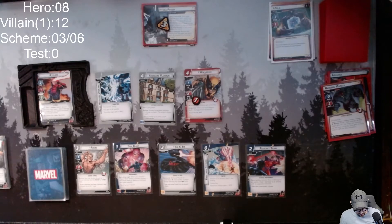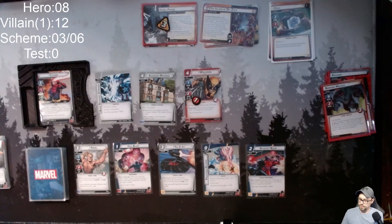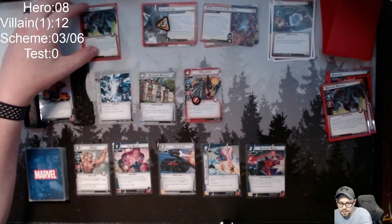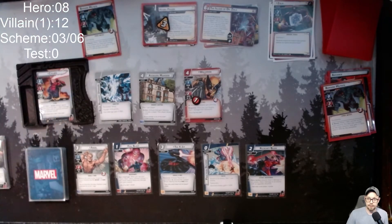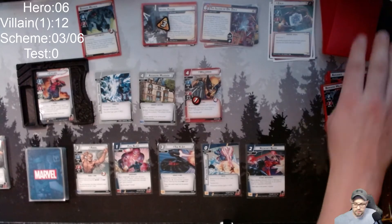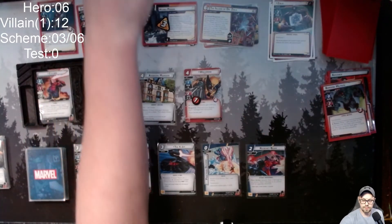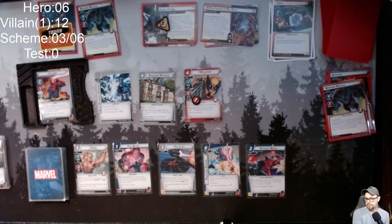I have to draw from the top of the encounter deck until I find a minion. It's a Berserk Mutate, which means it's going to attack me for two automatically — I'll just take it. My encounter card is an Ultimate Bio Servant, who gets a tough status card.